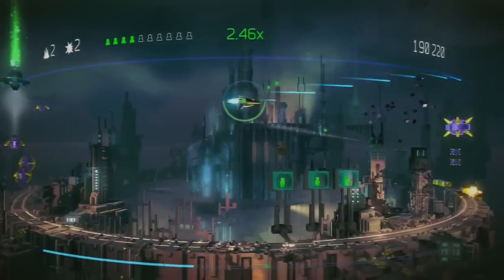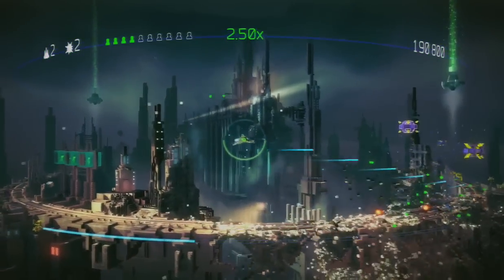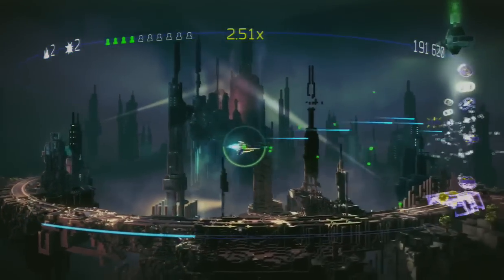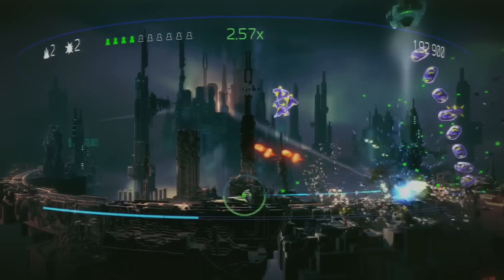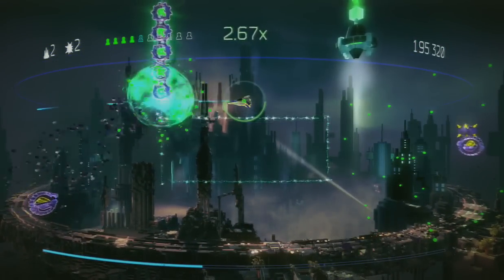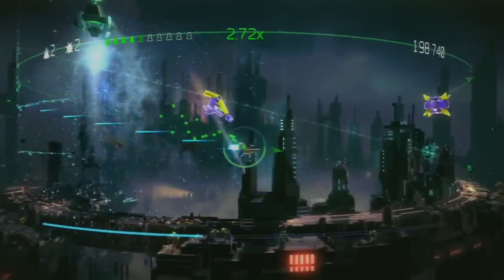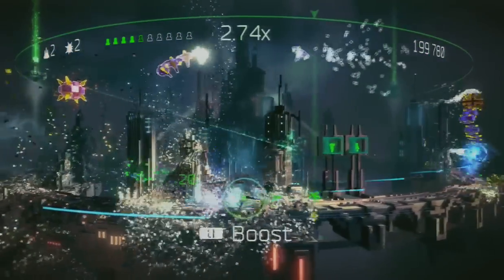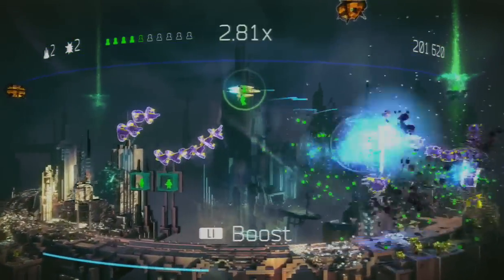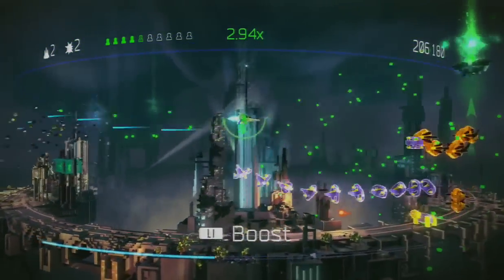There are ten humans, as you can identify from the little hatch marks at the top left of the screen, next to my number of ships that I have left. You save them in order. Every guy you save is marked as a green figure, and every time you lose one, they're red. At the end of the level, they'll give you a tally of how many of the ten humans in that level you saved.